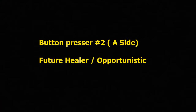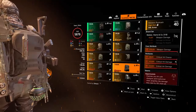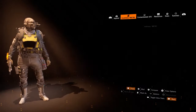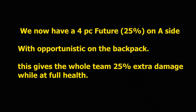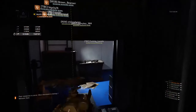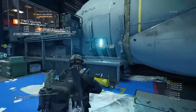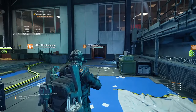Now the build breakdown for the button presser on A side. I'm going to use my red Future Initiative, but you can also use a yellow Future — it doesn't really matter because this person's job isn't really DPS. The key things you want are Opportunistic on the backpack, a couple of shotguns, and a yellow or red Future Initiative chest piece. That'll give 25% damage to the entire group. We don't run glass cannons here — glass cannon is not needed. I run glass cannon on Tarmac and Razorback, but this basic strategy works awesome for Buddy and Lucy as well.